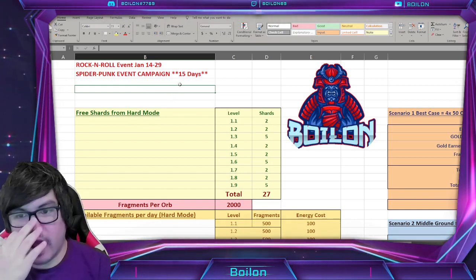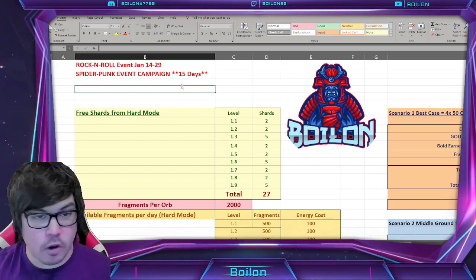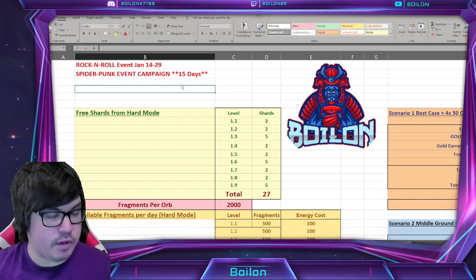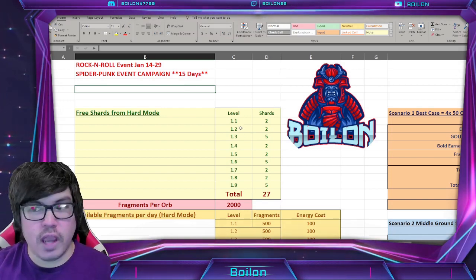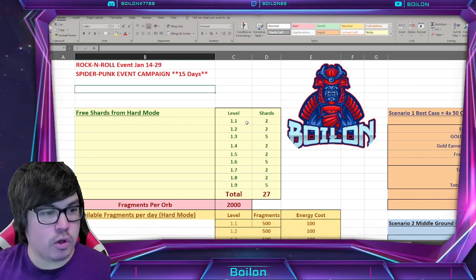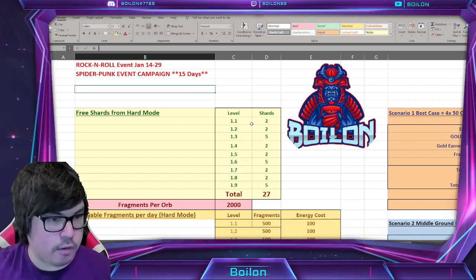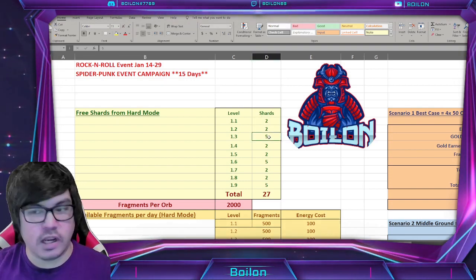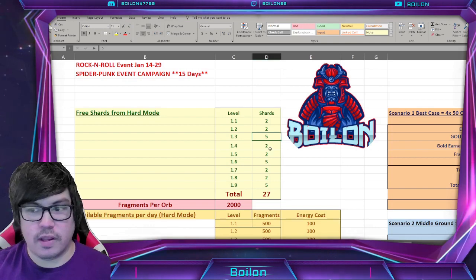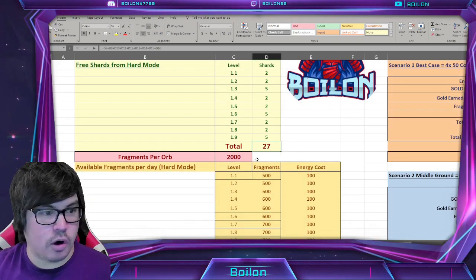Assuming you're doing hard mode — and this entire video is going to be from the perspective of hard mode and the shard accumulations from that — you do get shards for each level you complete. There are 9 levels total, and you get shards for a first time clear. You get 2, 2, and 5 shards every 3 nodes, and you repeat that. It's 2-2-5, 2-2-5, giving you a total of 27 shards from doing that.